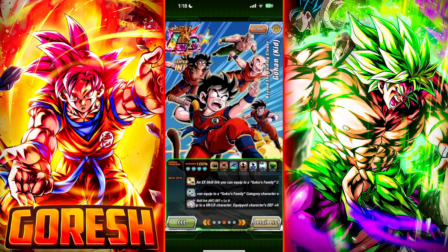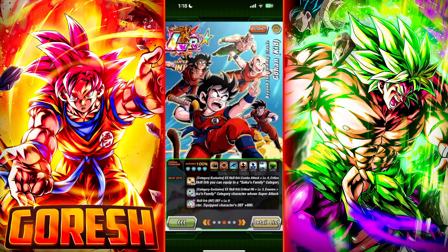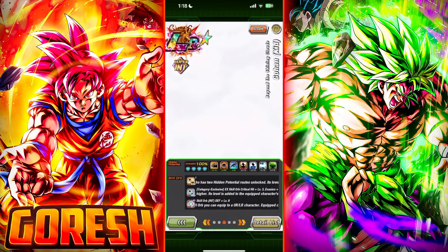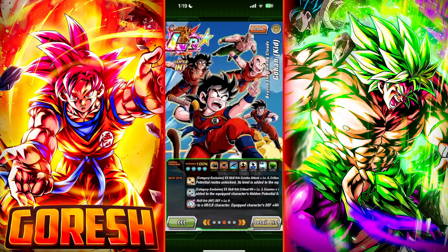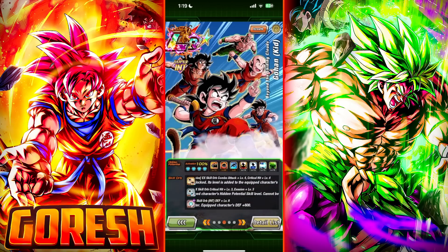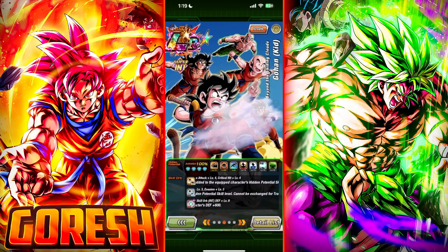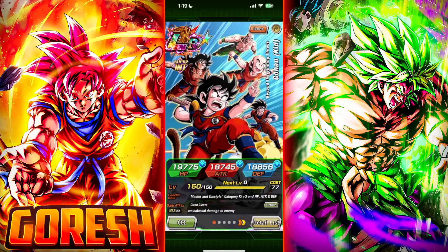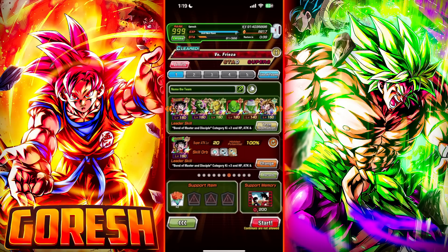I prioritized crit even though it's not really providing additional defensive utility. I gave him level six defense for bronze, then some additional and other stuff for silver, and a pretty good gold one with four crit and four additional. In total he has 18.6k defense, which is pretty high. We're going to be jumping into the Frieza stage of Red Zone to get everything built up.